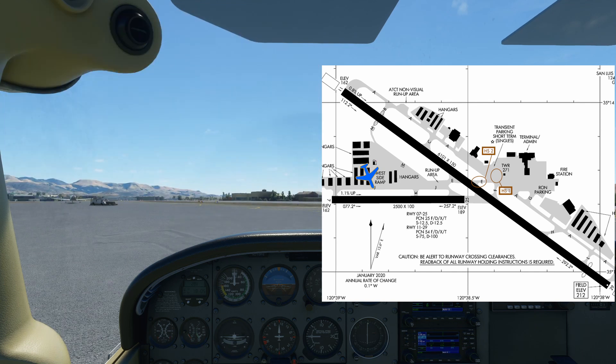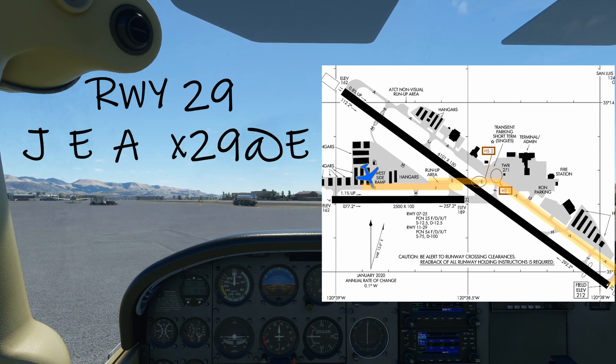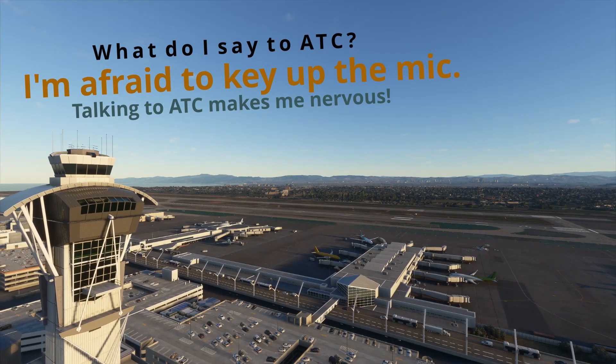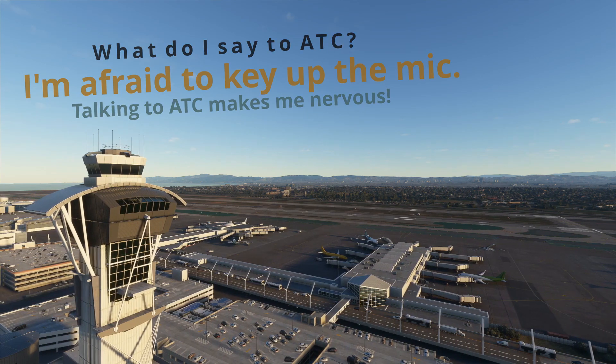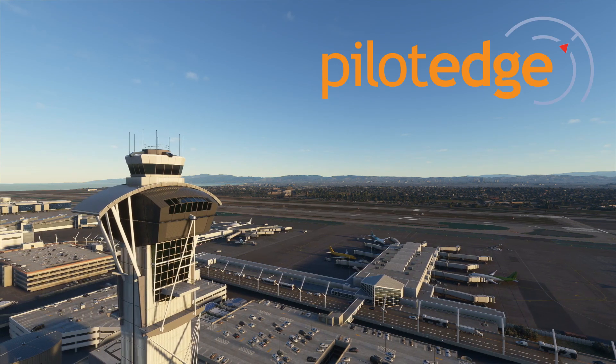210 Pop Echo, St. Louis Ground, runway 29er, taxi via Juliet Echo Alpha, cross runway 29er at Echo. Runway 29er, taxi via Juliet Echo Alpha, cross runway 29er at Echo, Skyhawk 210 Pop Echo. We get a lot of questions about how to talk on the radios and what you need to say to air traffic control, as well as what you can expect to hear back. So in this video, we're going to show you how to master aviation radio skills, all with the help of Pilot Edge.